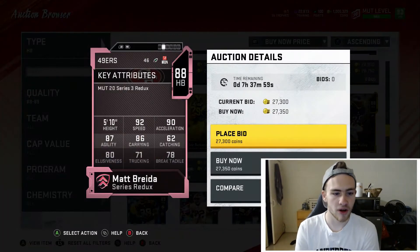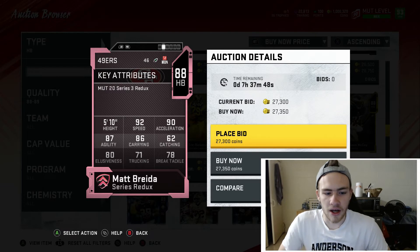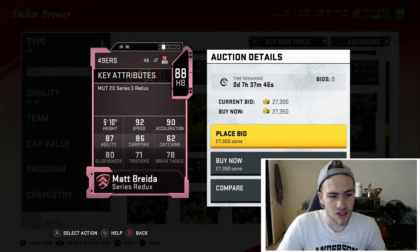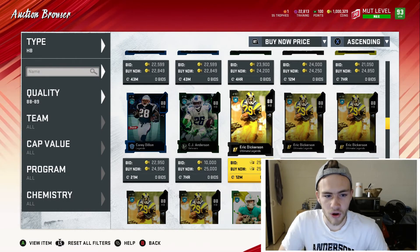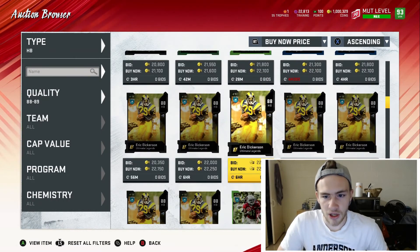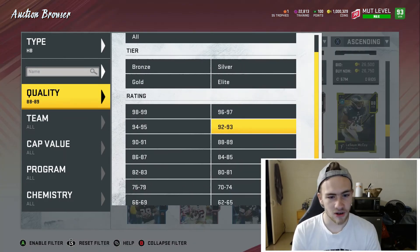Another option is Matt Prater with 92 speed and 90 acceleration, but his trucking, break tackle, and overall attributes are worse than Dickerson's. If you're on a budget, pick up Eric Dickerson for sure.